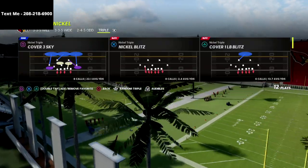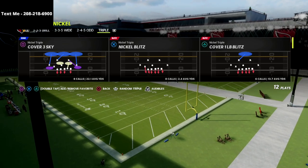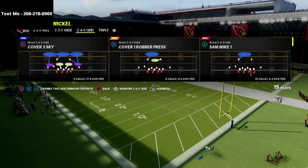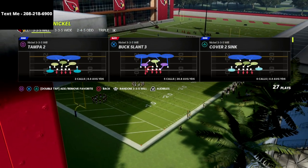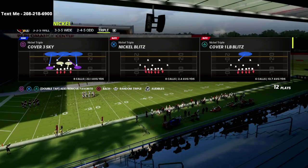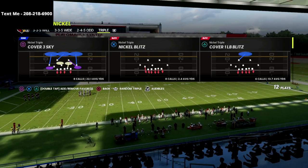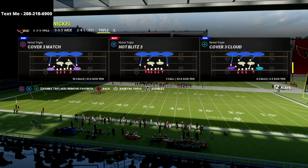Let's talk about the Nickel Triple. The Nickel Triple is probably my favorite defense. The 2-4-5 Odd is really good too, and you can combine the two — the 3-3-5 Wide and 3-3-5 Wheel — and get all of this nickel package out of the Bears playbook. That's why the Bears playbook is so good, and Nickel Triple is really, really good for a lot of different reasons.